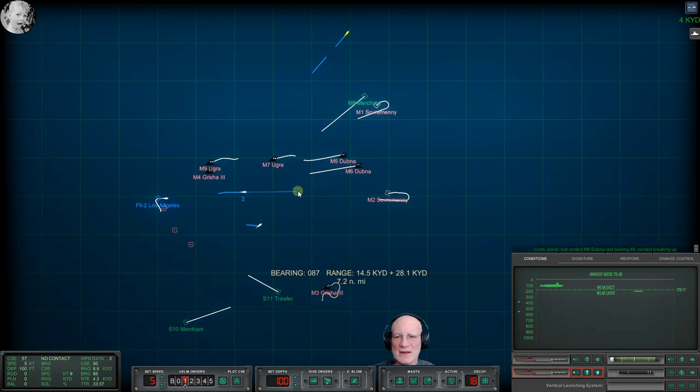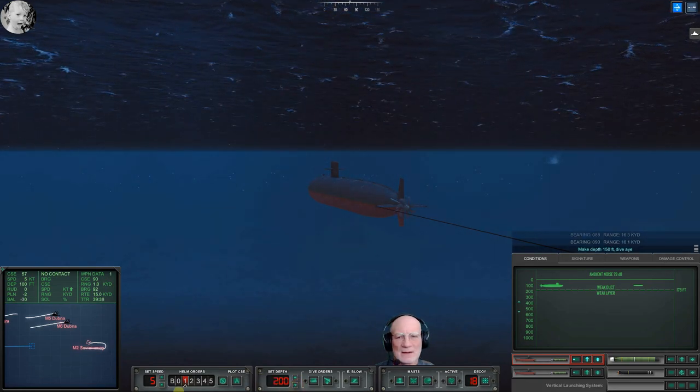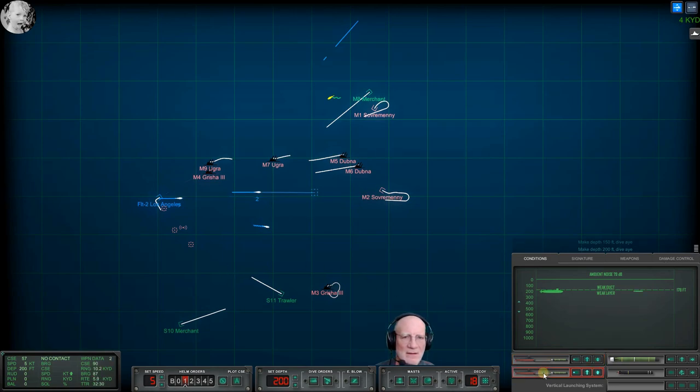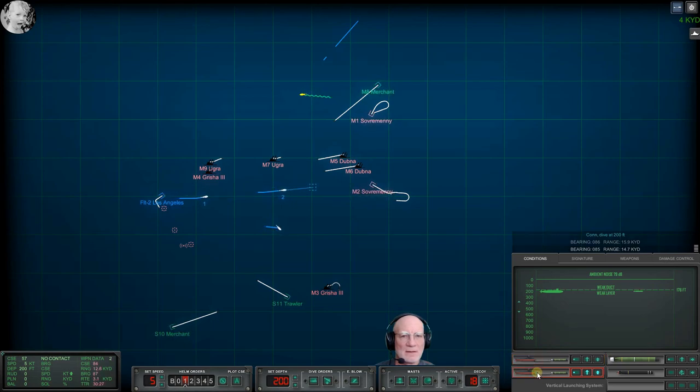Just blowing things up. We don't have to be this shallow — make depth one five zero feet, dive by. Just kind of duck below that layer. Dive at two zero zero, dive by. Happy days. Got 29 minutes to run. Want him to have plenty of time.